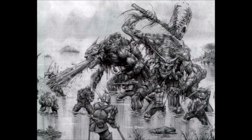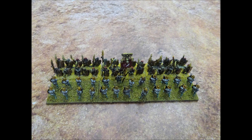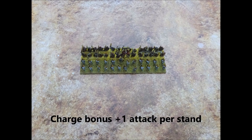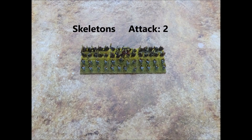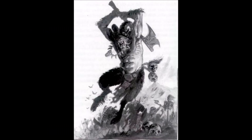Both sides will still get to attack before any casualties are removed. In this example, a unit of Dogs of War swordsmen in line formation has charged into a unit of skeleton warriors also in line formation. This is a very straightforward combat, as both units have all their stands in front edge-to-edge contact with each other. The Dogs of War swordsmen have attack three. As they are charging the skeletons in the open, each swordsman stand gets plus one attack, so the total number of attack dice the swordsmen will roll against the skeletons is 12. Meanwhile, the skeleton warriors have attack two and no charge bonus, so the total number of attack dice the skeletons will roll against the swordsmen is 6.